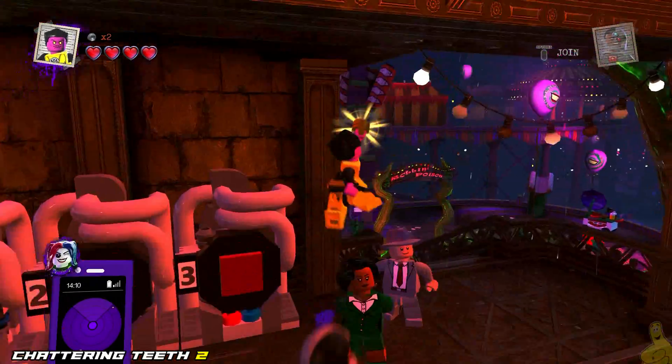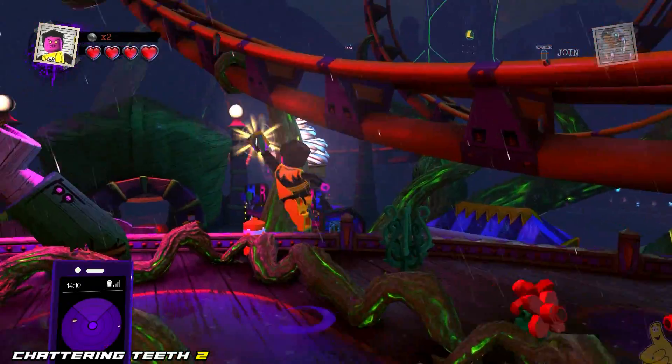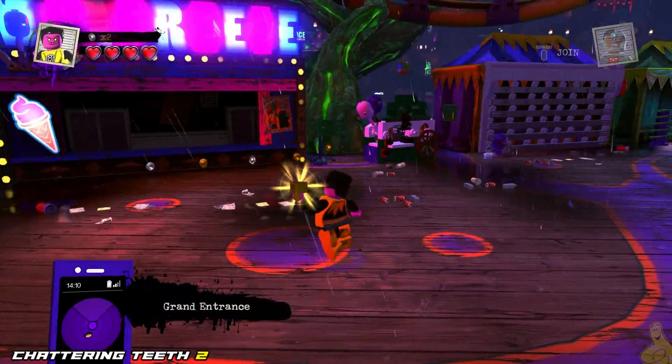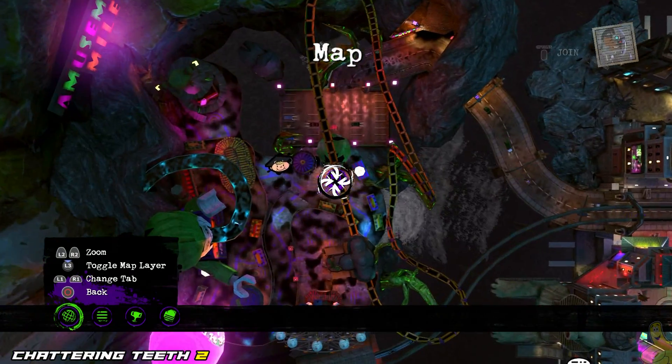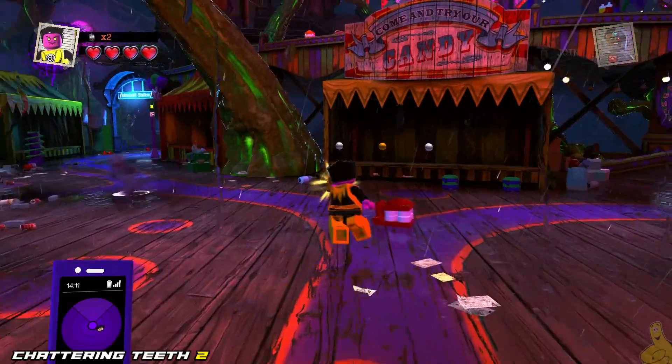Next up, we've got one down below us. This one is kind of tricky, so we're going to go back down the stairs and kind of hug the roller coaster rails down below and look for this giant ice cream stand — the Mr. Freeze one. We're going to look right in the middle of this area. There you can see on the map, right in the middle of this area.